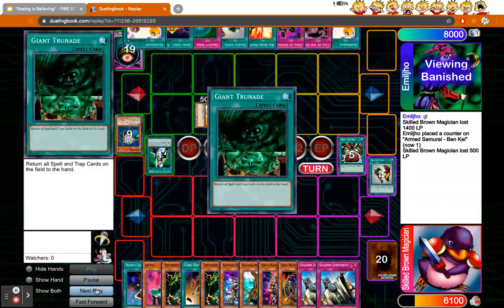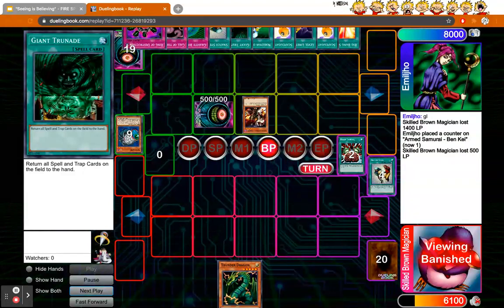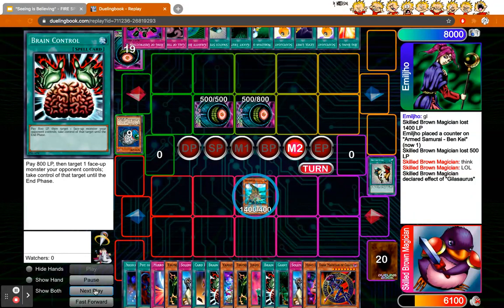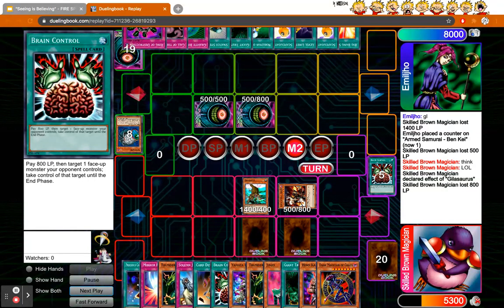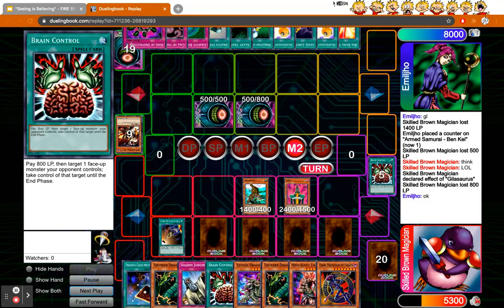He gets a draw too obviously, but I already have two Solemns in hand. What's interesting is he ends up special summoning both of them face down because he sees I get Brain Control, so he flips Ben K face down. But now I just have an absolutely busted hand, and I haven't normal summoned yet. So I go Gilisaurus, he brings out Ben K in defense, then Brain Control — I swipe it, I have two monsters, I tribute one for Jinzo, then go Card Destruction.